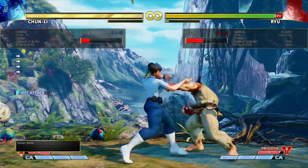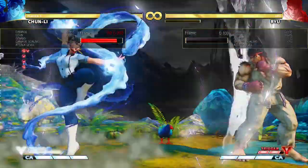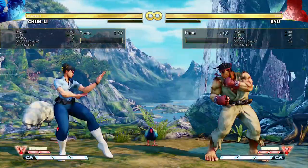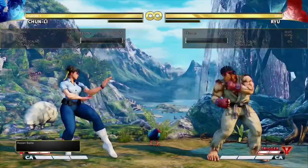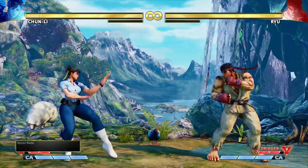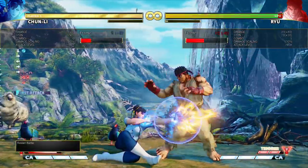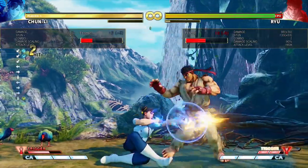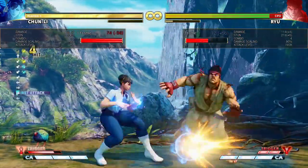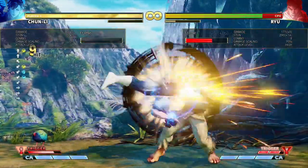Not all of them change universally - back medium punch is plus three, whereas in V-trigger it's plus four. Even though they're two-hitting, if you get a counter hit it does carry over, so back medium punch is still plus six on counter hit. The big thing it lets her do is combo crouching light punch into crouching medium kick, meaning she gets a good combo into a knockdown off of a three-framer regardless of whether or not she has charge before she does the three-framer. So that's really good.